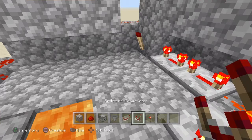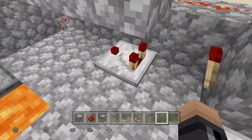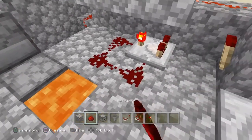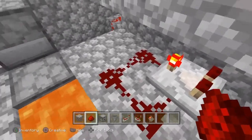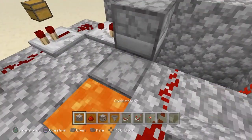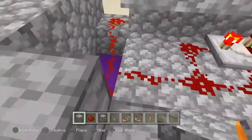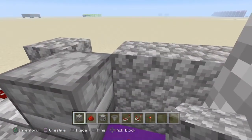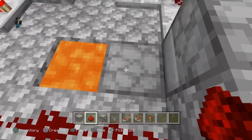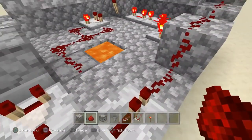Now we are going to take another redstone comparator, place it right there, set it to subtract mode. Then we are going to place three redstone dust like that. Place a piece of redstone dust right there. Do not get alarmed by the clicking noise of the dropper, that is normal. Place a block of choice right there, then crouch and place your redstone dust right there. Just like that.